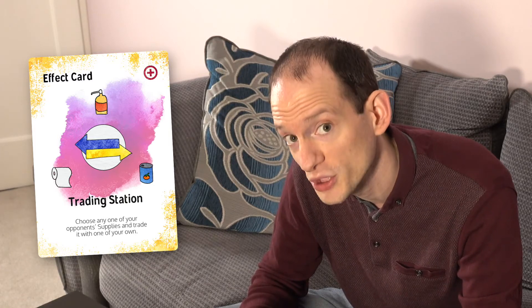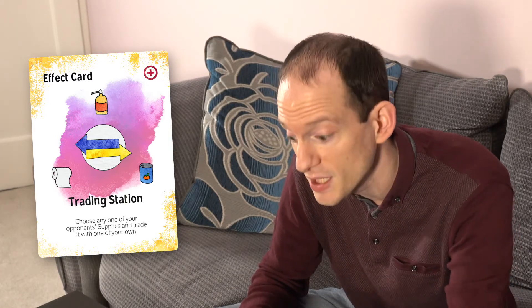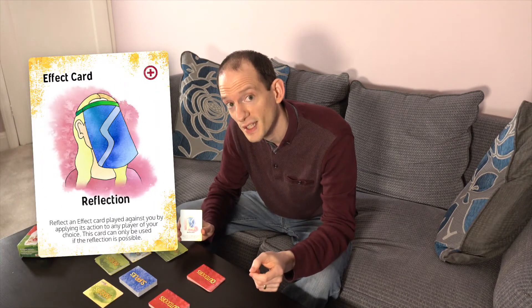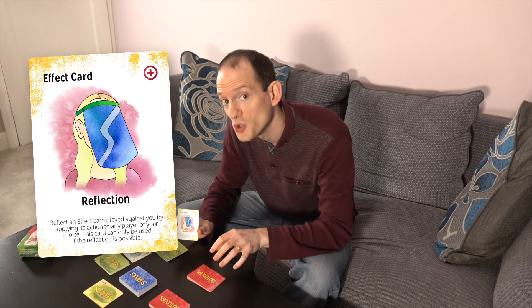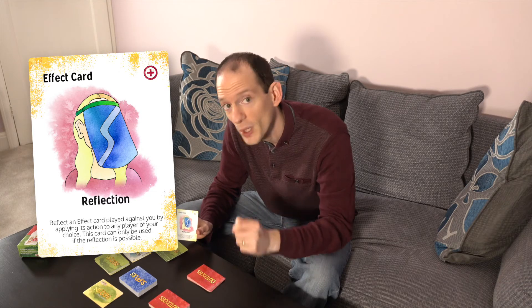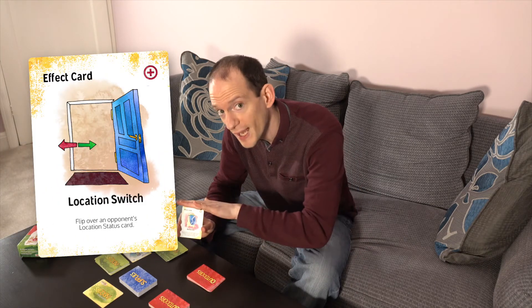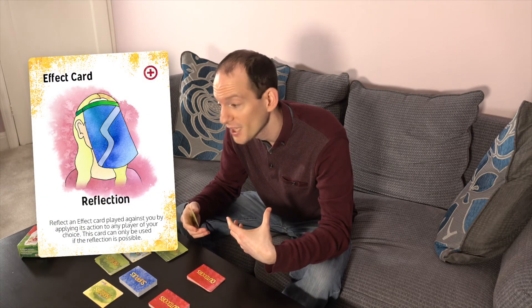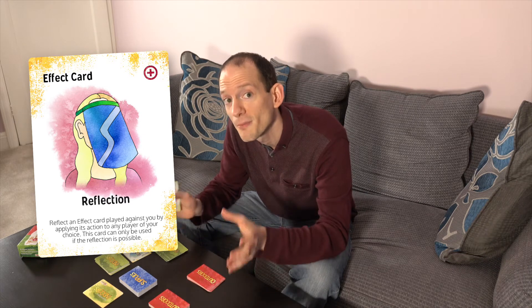Another example: if a player used Trading Station against you and was selecting one of your supplies to trade for any choice of their supplies, when you play a Reflection card it's as if you had played the Trading Station card — now you choose which of your supplies to trade for any of your opponents'. Or if a player played a location switch against you, Reflect, and now you can switch the location status of any of your opponents. It's about taking what's about to happen to you and making it happen to one of your opponents instead.